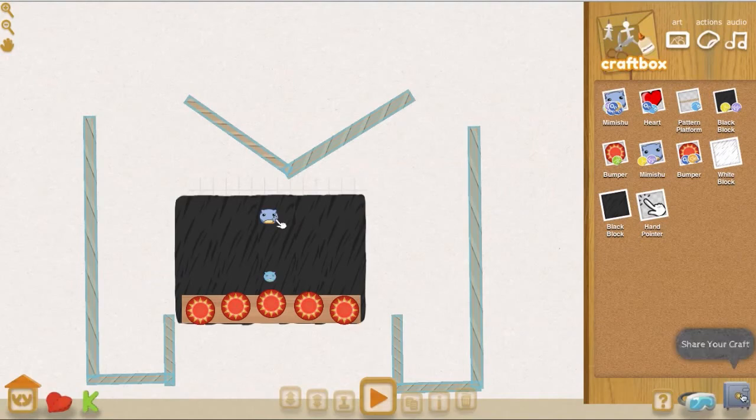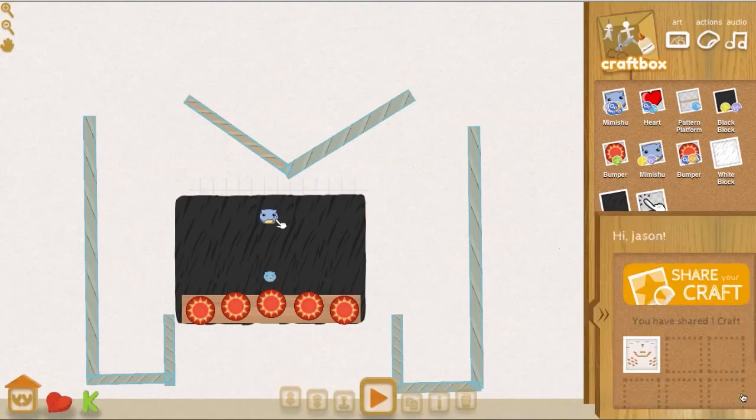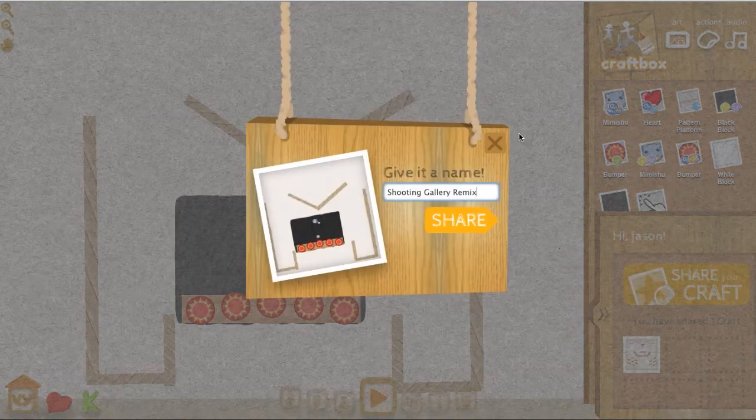You just go down to the bottom right where the little save icon is and click that. Once you've logged in with Facebook, you can press 'Share Your Craft' and it's going to pop up asking you to give it a name. I'm going to call it 'Shooting Gallery Scoring System'.